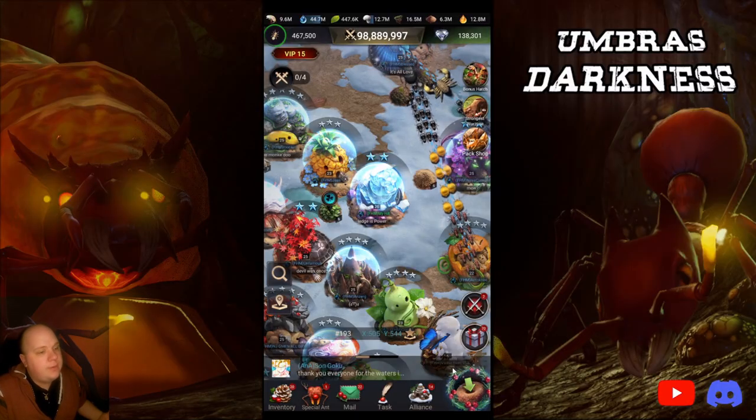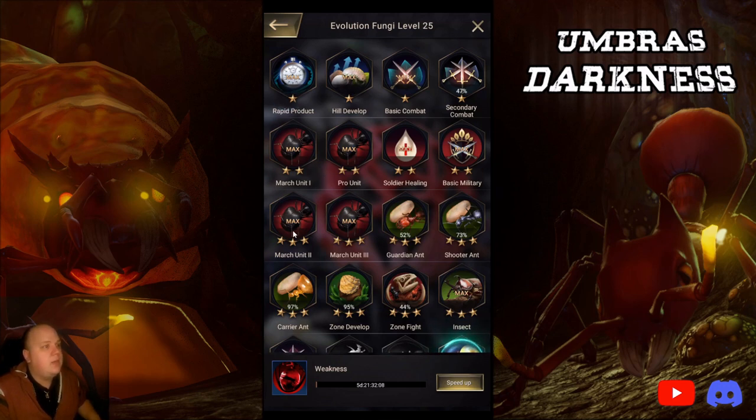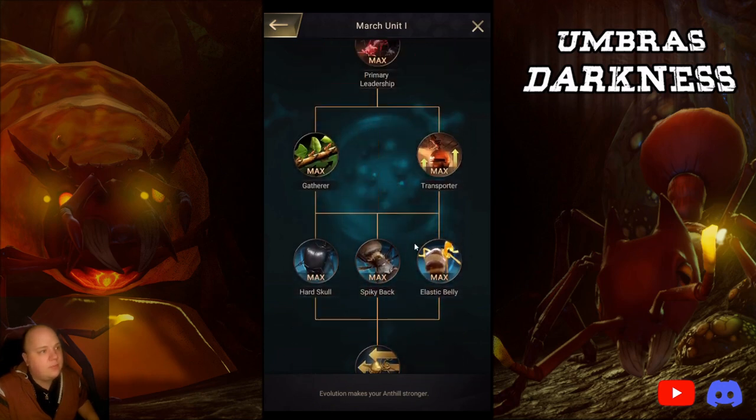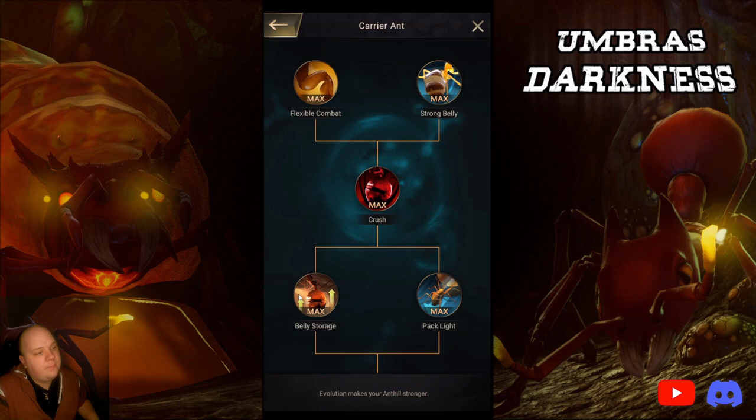If I'm doing a queen 20 farm, I'm probably logging in every day — not to actually play it, but to send out troops to hunt insects for additional sand or whatever, and to gather once or twice a day. I would max best rest, and at least get gathering and transporter on all march units. I'd go to carrier and level up belly storage and pack light so they move fast. I'd main T2 carriers for gathering and bring it up to T7 carriers — your barracks have to be level 19 to go to queen 20 anyway. I'd just do carriers and nothing else.